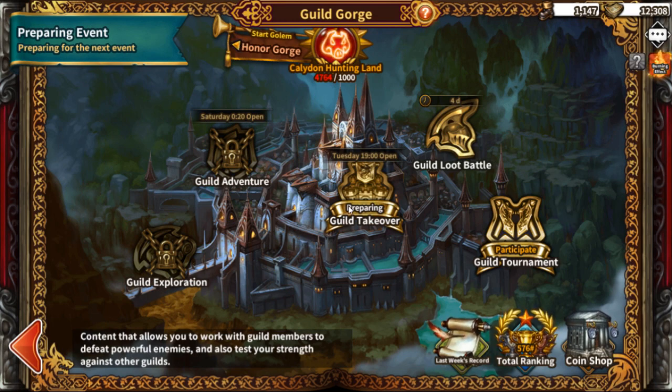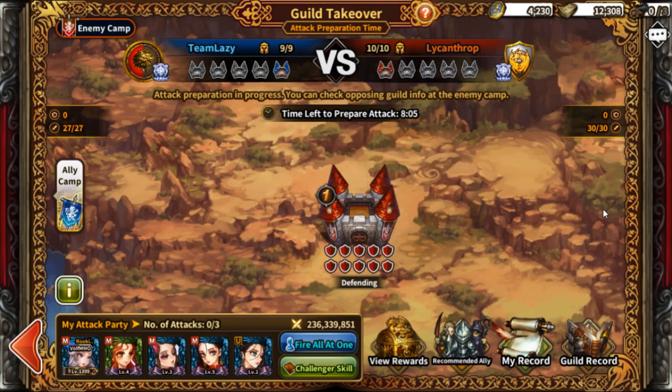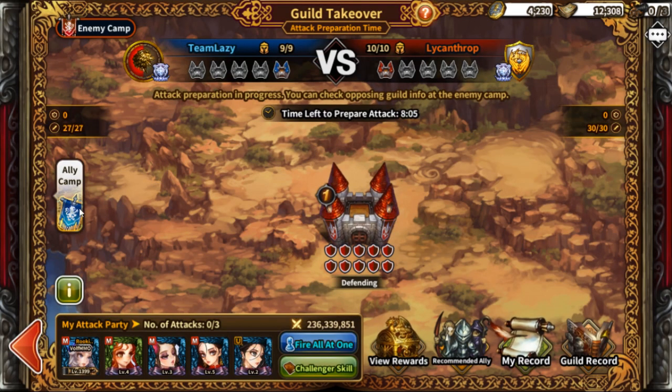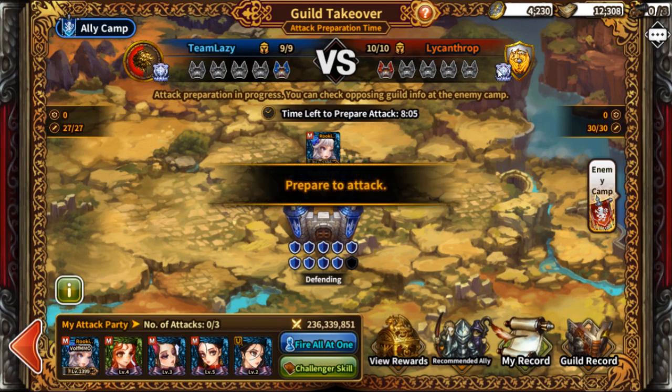Another place to get rubies and coins is through guild events. There's Guild Takeover, where you fight other guilds to conquer spots and take over their shields. It's pretty straightforward and doesn't have character use limits, so you can use your characters as many times as you want. The bigger the guild, the more castles they'll have and the more people they'll match you up against.